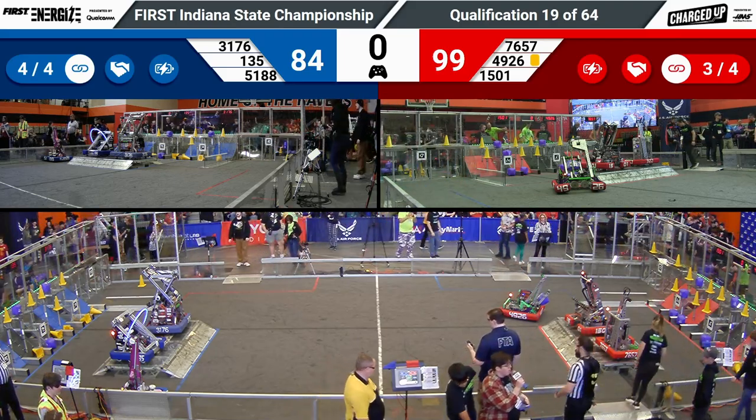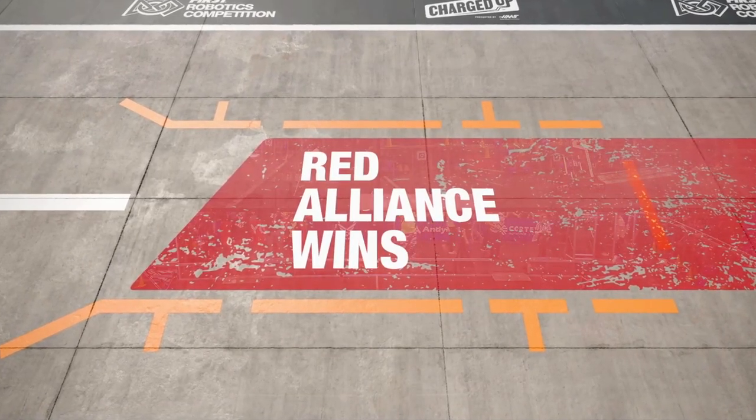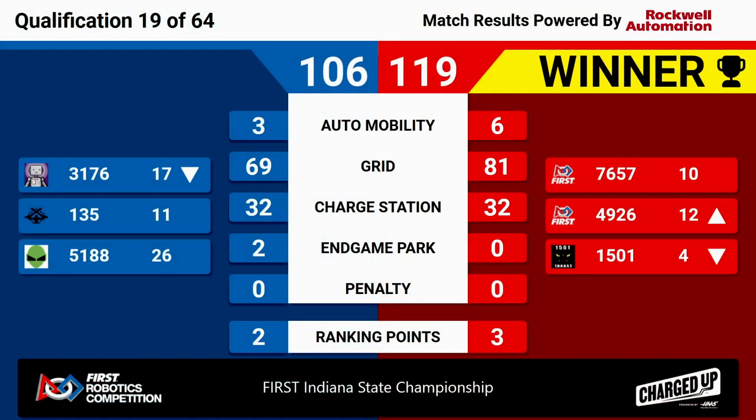We've got our scores for match number 19, and it's going to Red. They were able to put up 119 points up against the Blue Alliance's 106. Red Alliance snagged three ranking points. That's going to move up 49-26, but move down Team Thrust, 15-0-1. They're now ranked in the number four position. Congratulations to our winning Red Alliance teams.